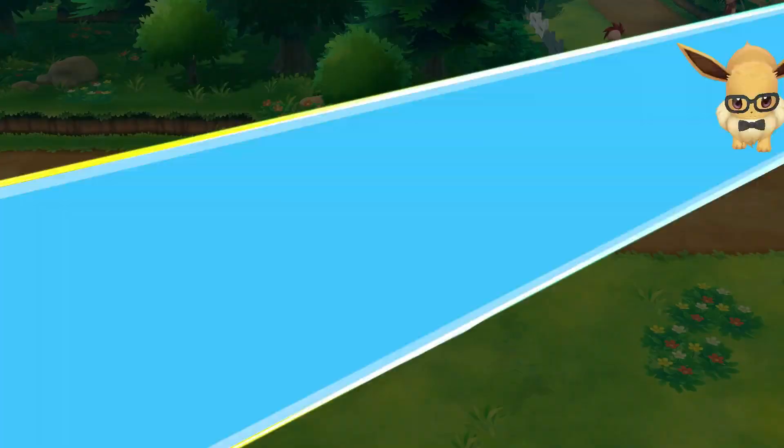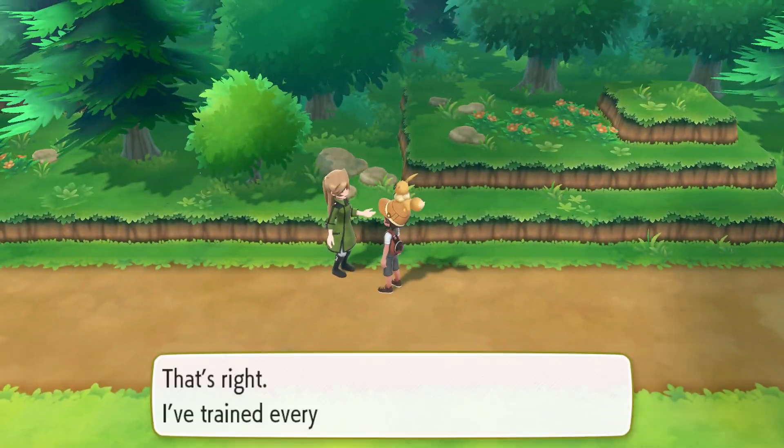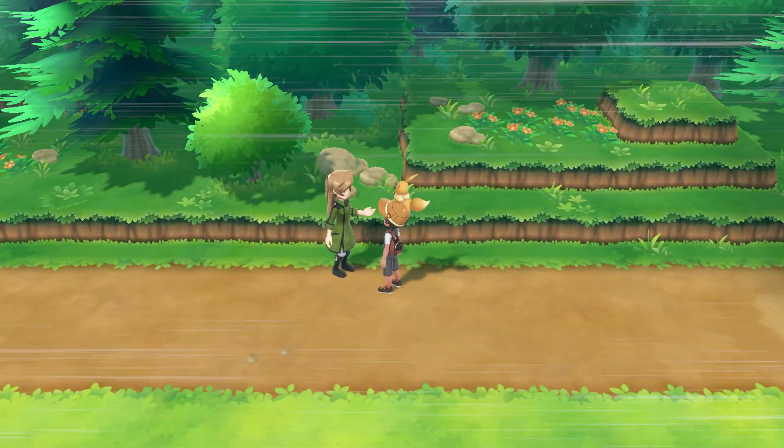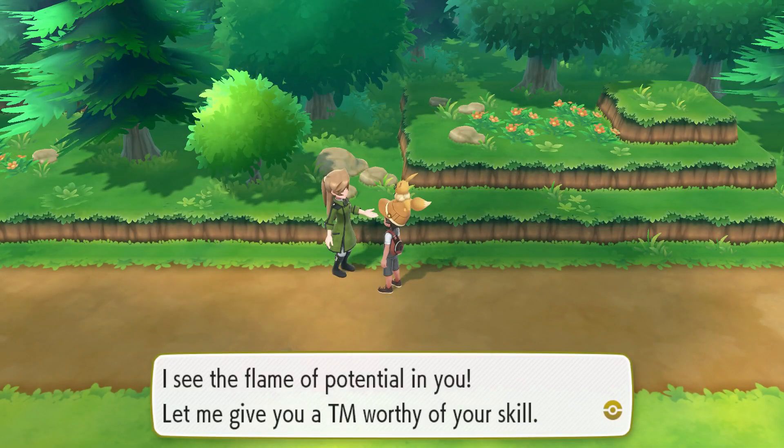Once the route name changes, you're going to find a cut tree just above you. Chop that thing down and make your way across the path up top. Then halfway down, you're going to run into a coach trainer. Talk to this coach trainer and at the end of the battle, she's going to give you the TM for Fire Punch.